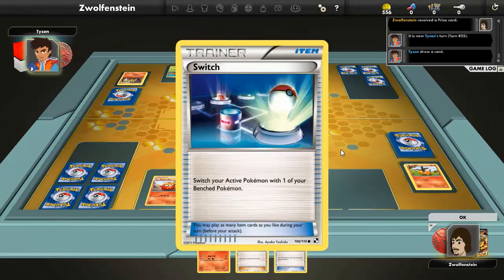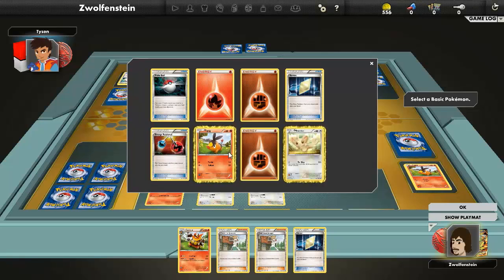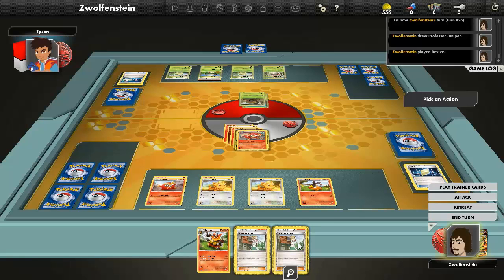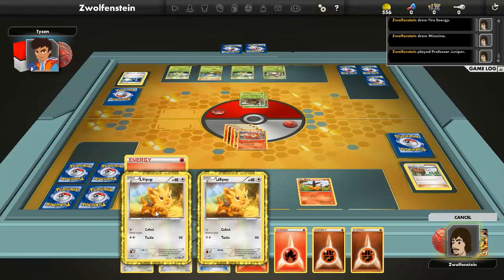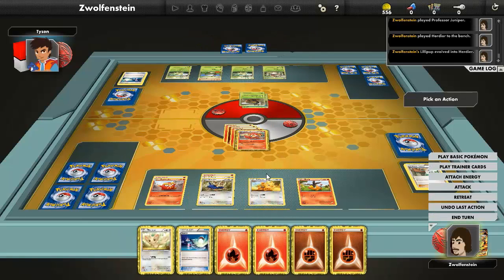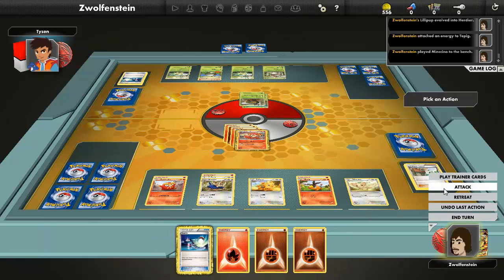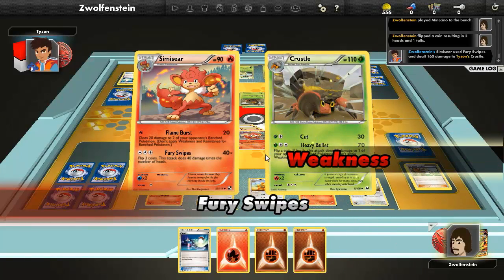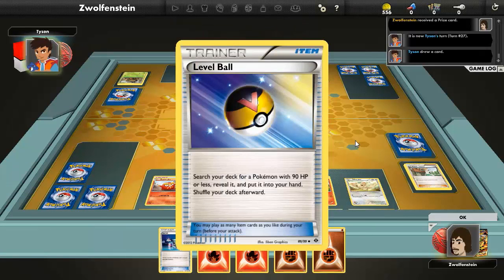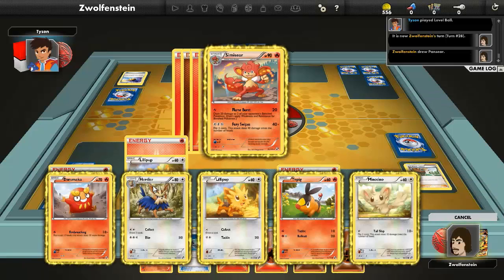Ooh, a Juniper — good. Switch. Double to Krookodile. To revive Tepig again. And that's Juniper. There's another Emboar in this deck, anyway — once it's in the prizes somewhere. Herdier here — it's a wall-back. Attach onto Tepig.